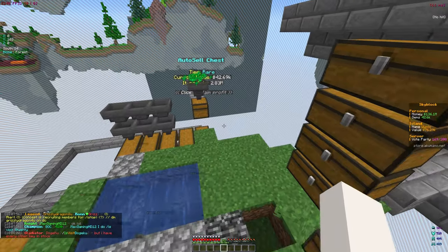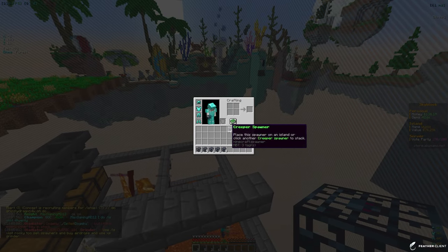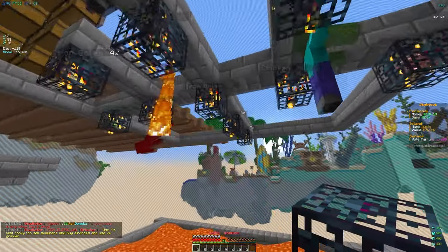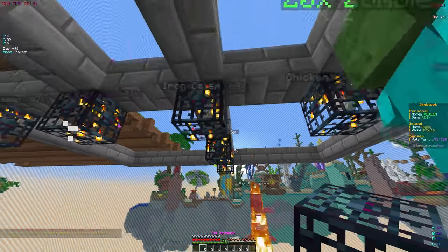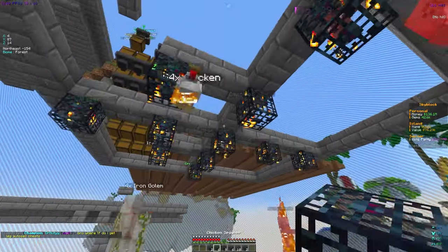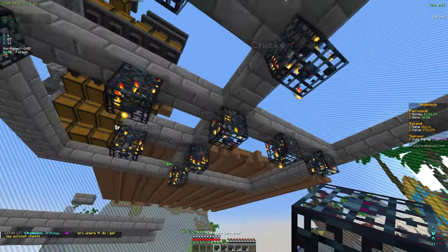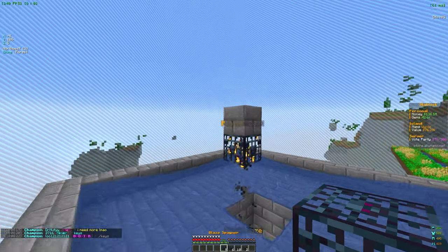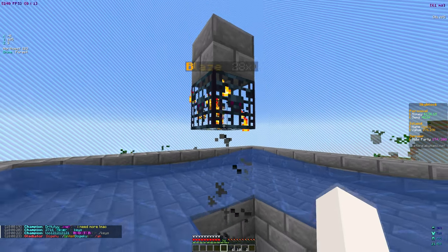We got a legendary universal pet, which is probably good since we only have a common one. For the mana pet we already have a rare one, so the common isn't that useful. We'll definitely take the universal pet. Now let's go place down all these spawners because this is going to help us make more money — we already sold for 7 mil earlier and it's already at 50k.